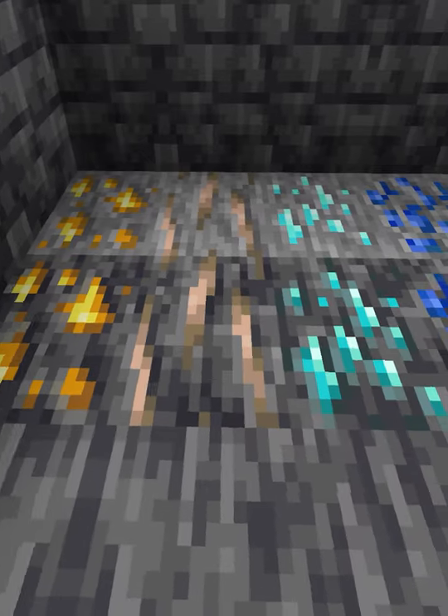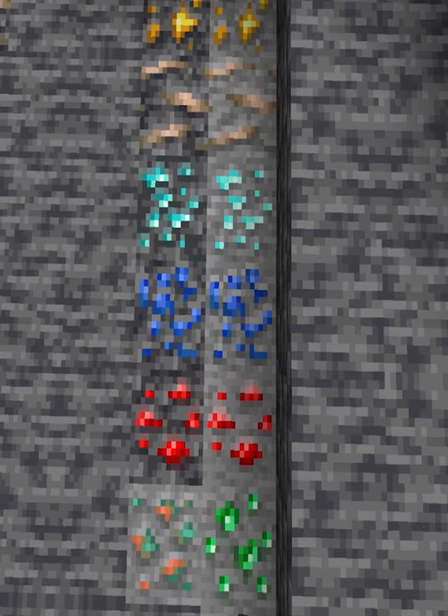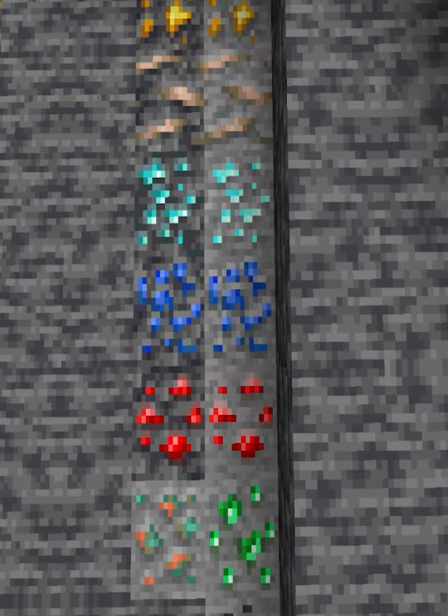We now have dedicated Deep Slate ores, and they look amazing. Gold, Lapis, Redstone, and Diamond all have Deep Slate versions, as well as a new texture for the Copper block.